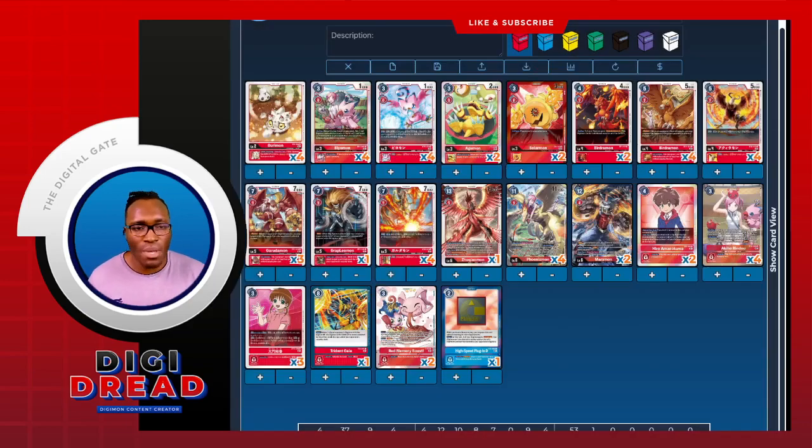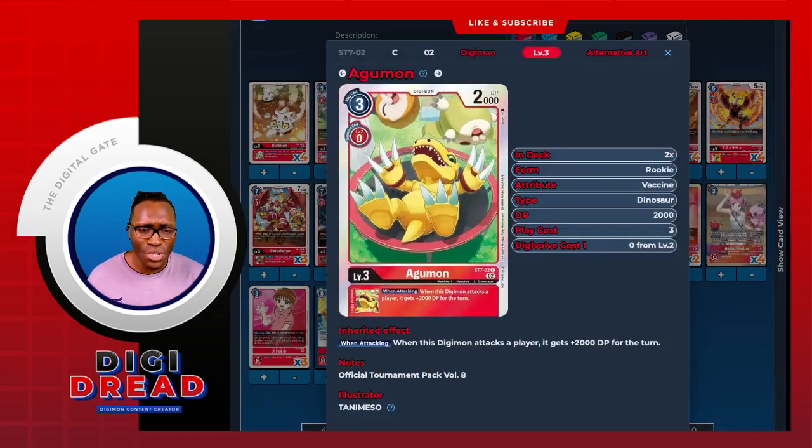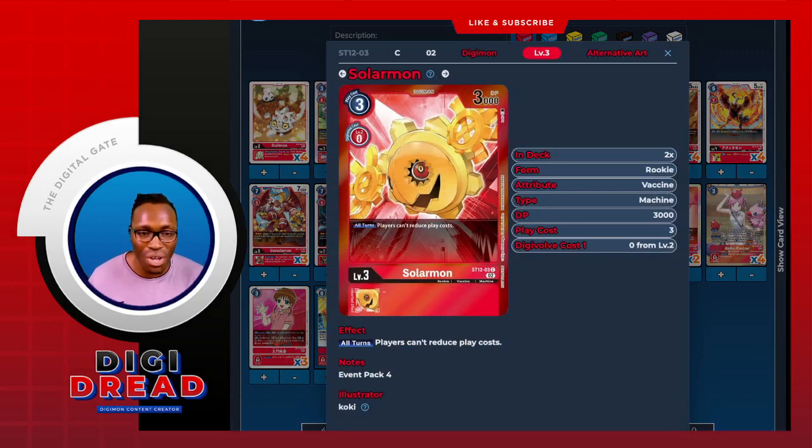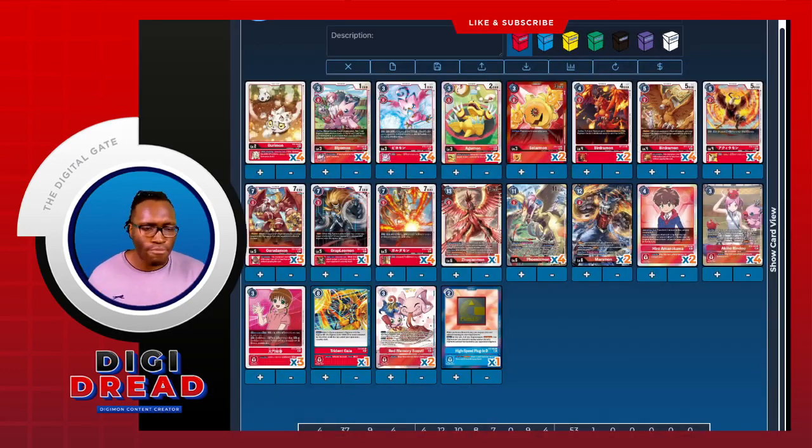In terms of other rookies outside the archetype, we want the starter deck Agumon — the reason is that nice additional 2k DP when swinging at the player. It means that our megas are going to be a little bit more powerful; instead of swinging with Phoenix Mon for 11, we're swinging for 13, which is nice. We run a cheeky two of them, and then we run Salamon because Royal Knights is a thing — we need to hard counter their strategy or at least slow them down to gain momentum and get that board presence with Phoenix Mon and the bird swarm. That concludes the rookies at 12.